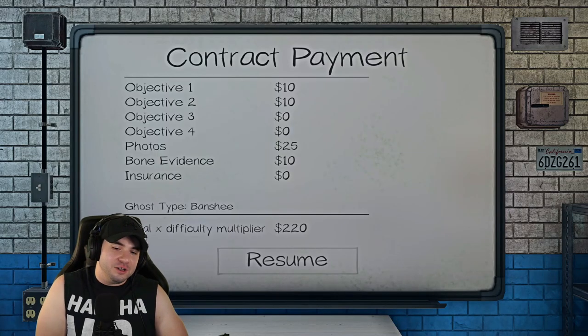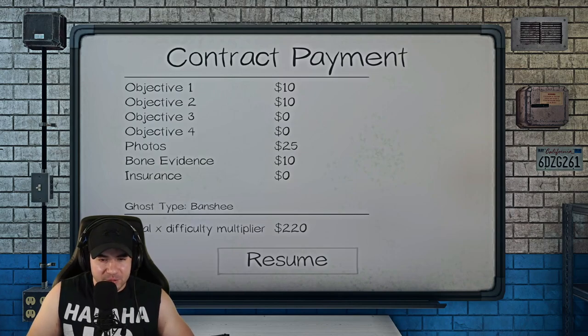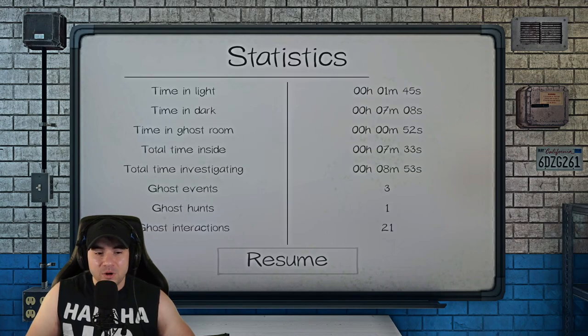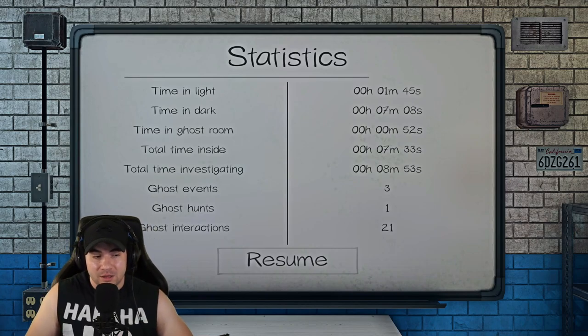There you go — $220. I literally did nothing. That's probably more than you make on amateur. On amateur there's a 1x multiplier so you get like $100 tops. For the time spent, $220 should be pretty solid — that's almost professional mode money, but on nightmare with hardly any time spent. About $120 on amateur, so yeah, you can make a lot more money this way, especially if you do it quicker than I just did. We were in there for nine minutes which is definitely not as quick as you want it to be. Buy the extra camera, take it in there, and you can get even more money from the photos.